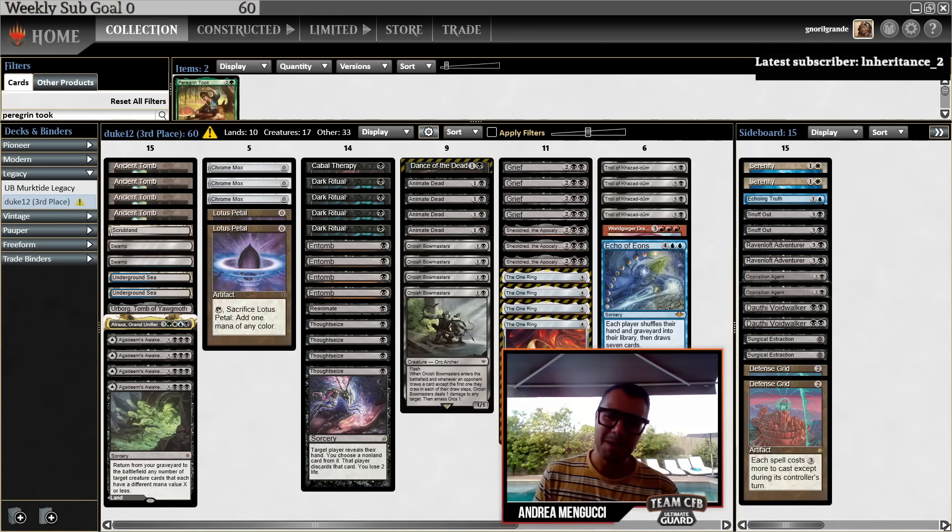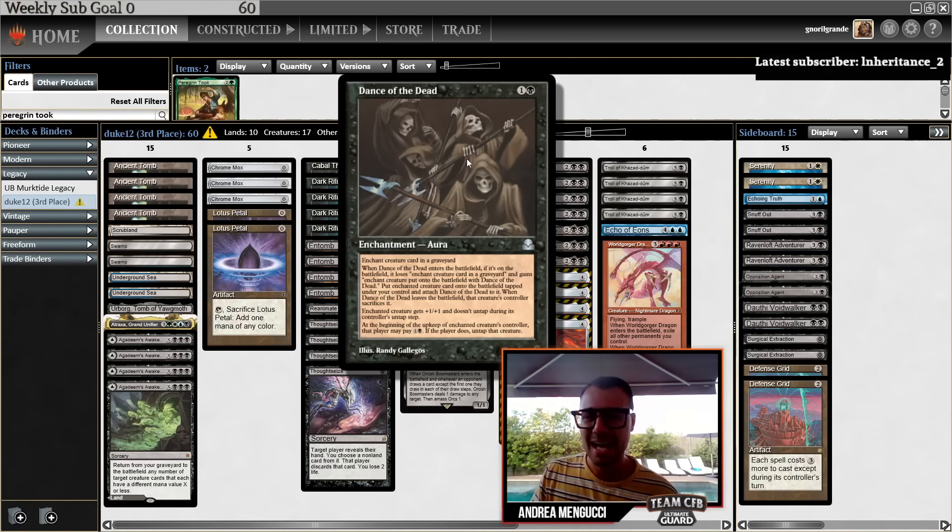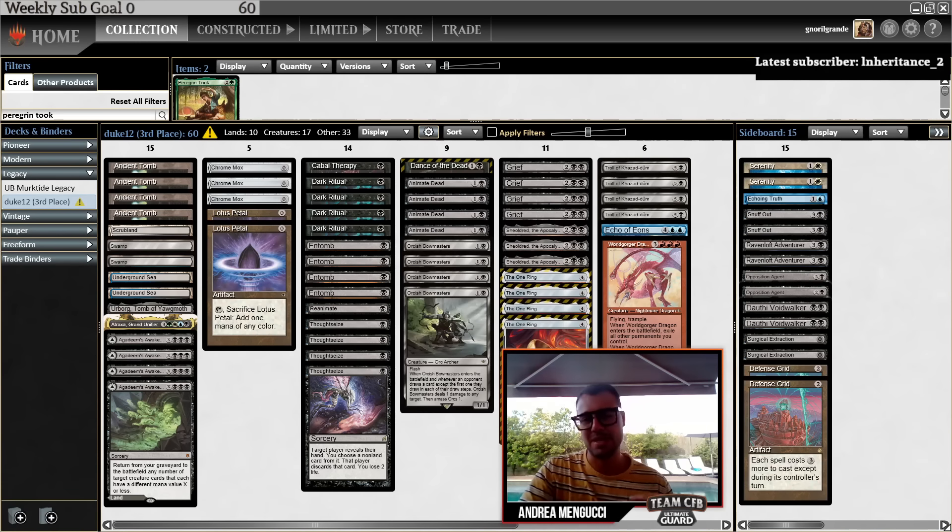This deck is probably not better than classic Red-Black Reanimator, but it is something new. Congrats to Duke12 — this is a very cool idea. I should mention Dance of the Dead — it's basically the same as Animate Dead, a lot of words but essentially the same. It's tapped and you have to pay extra, but it works with the combo with Gorge Dragon. You also have only one Reanimate because you're focusing on the Animate Dead package. Of course it costs one more mana, but you can still get to the combo.